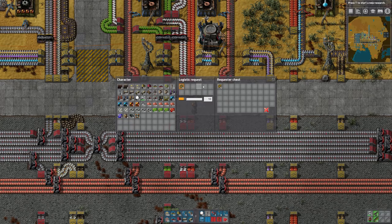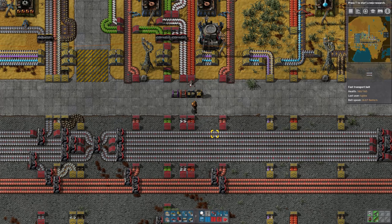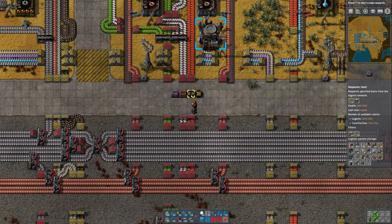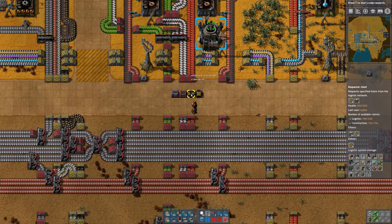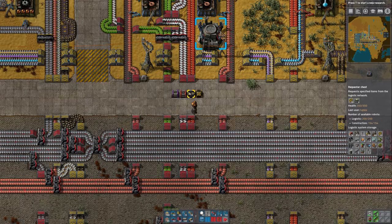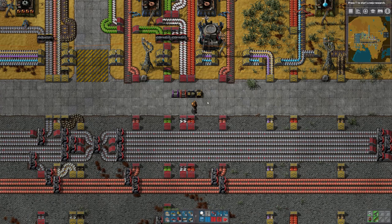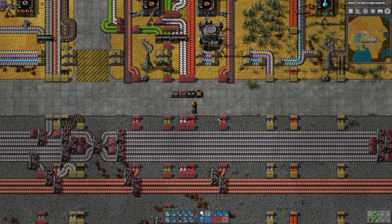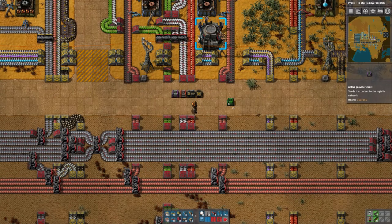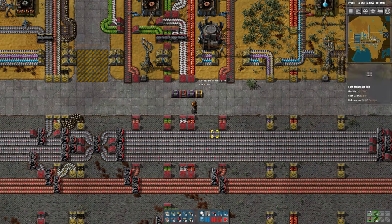You can obviously request multiple items into the same chest. To clear it, you have to right-click each one individually. It's important to note that when you clear the request, the items stay inside — they don't remove the items. They would only take items out if this was an active provider. If you want to empty a chest, you can just replace it with an active provider chest by clicking over it.